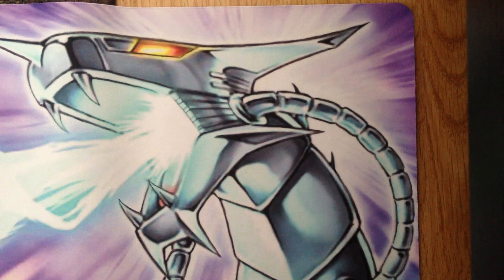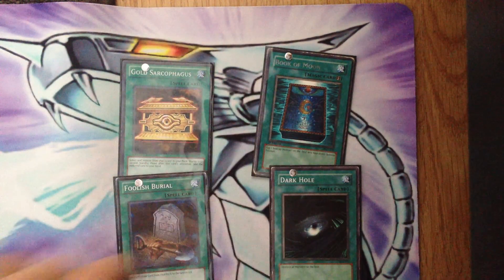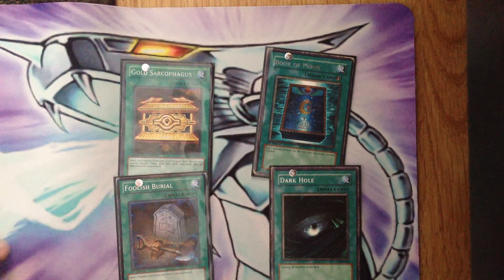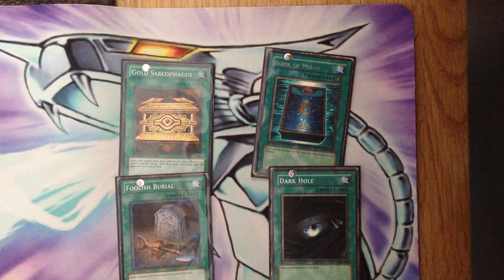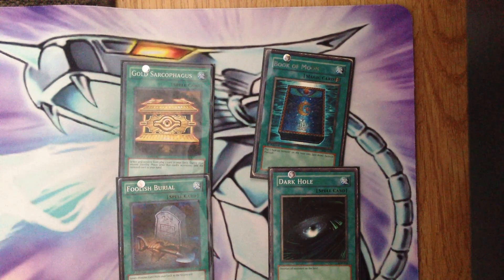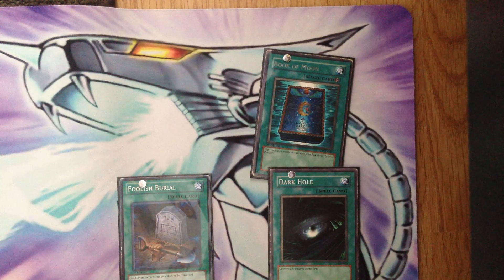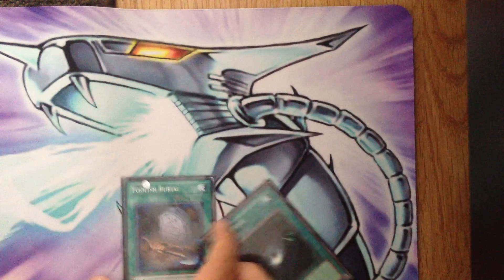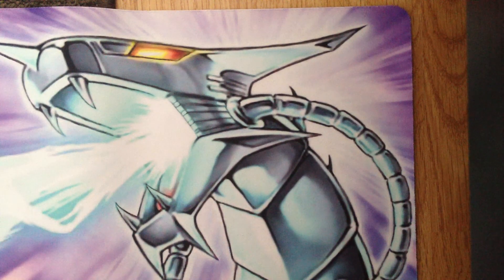Now the one-ofs: Gold Sark, Book of Moon, Foolish Burial, and Dark Hole. The Dark Hole might come out for something else because this is a swarming deck and using Dark Hole on it is not good unless it's really late game. You need Gold Sark for that one Tempest search. Book of Moon is a great defensive card. Foolish Burial helps with combos, especially pitching Phalanx and Zephyrus to the grave, and maybe even Ackless sometimes.